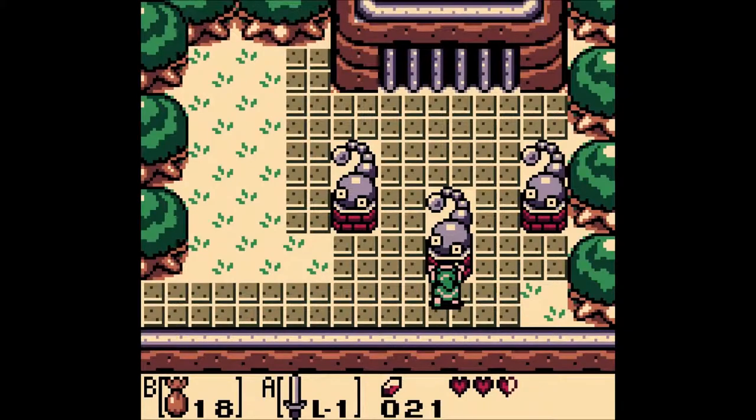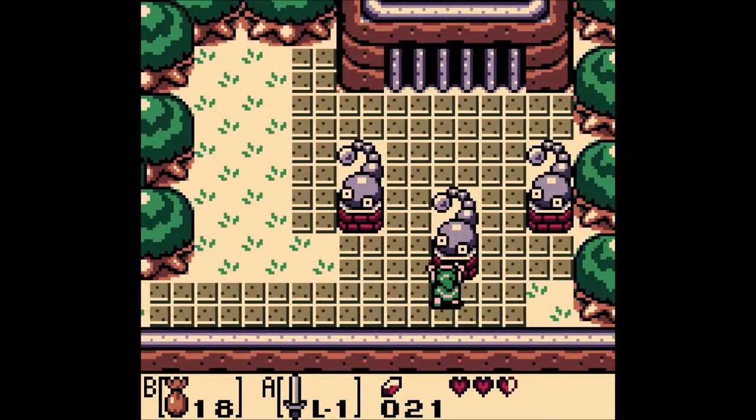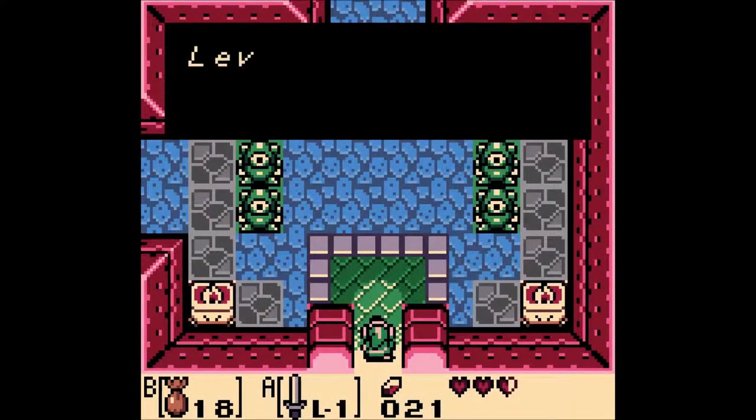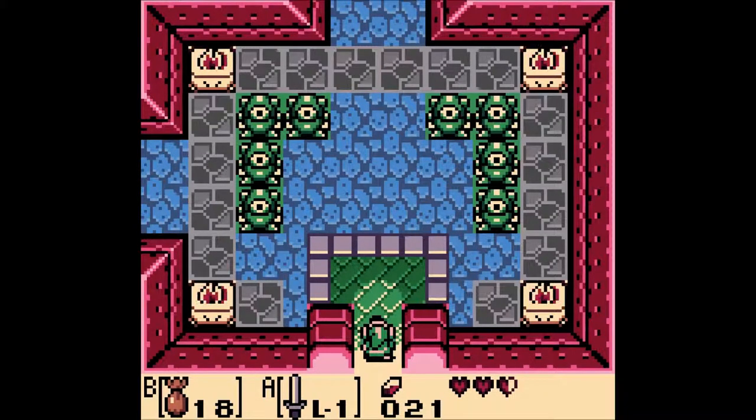So let's go ahead and put this key in right here. Classic jingle. And here we are — Dungeon 1: Tail Cave. We're going to wrap this episode up here. The next episode we'll be just destroying this dungeon together. So thanks for tuning in. Let me know what you would like to see out of this series, let me know if you're interested in Zelda, and I will do my best to make it happen. We will see you in the next episode.